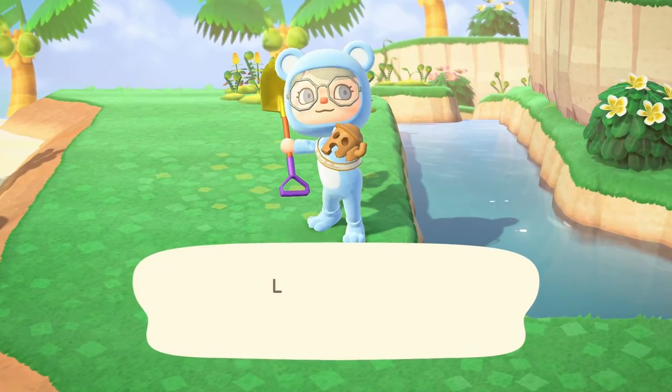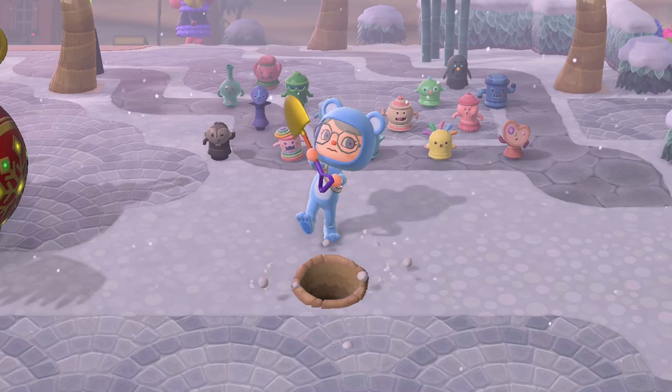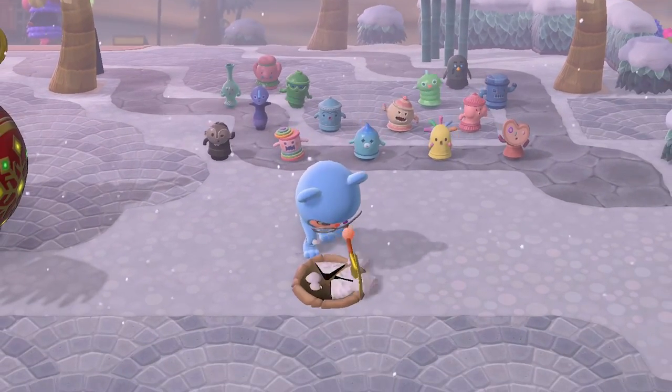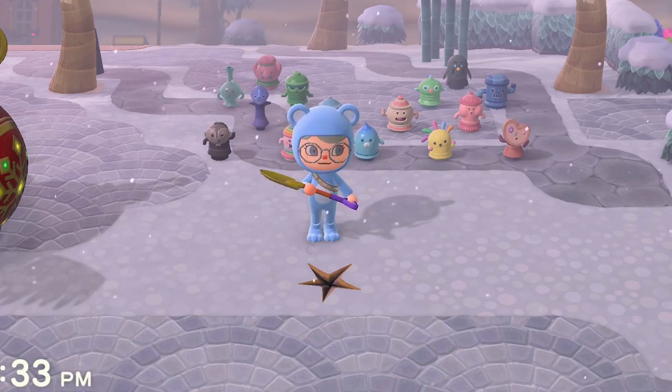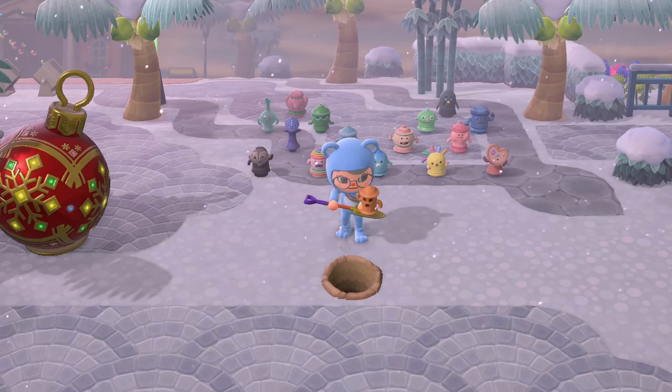So if you find and dig it up, you can head back to your island. Once back, all you need to do is bury the gyroid fragment in the ground and water it. I forgot to water mine here, but because it was snowing, the snow actually watered my fragment. The next day, dig up where you buried the gyroid fragment and you'll have a fully grown gyroid.